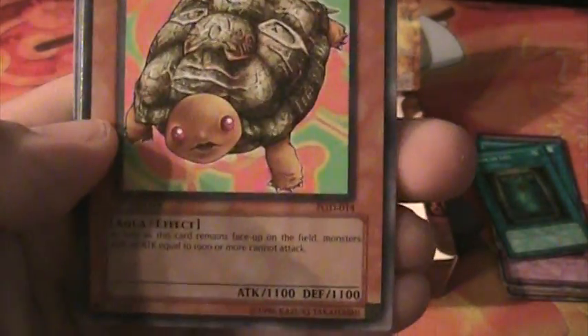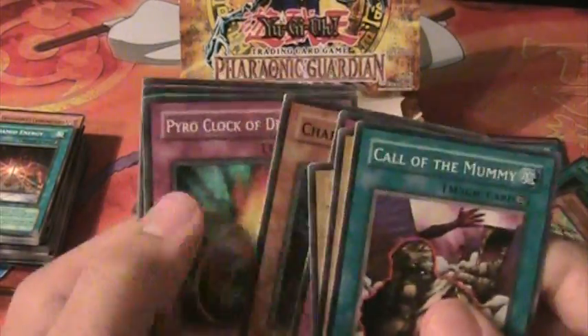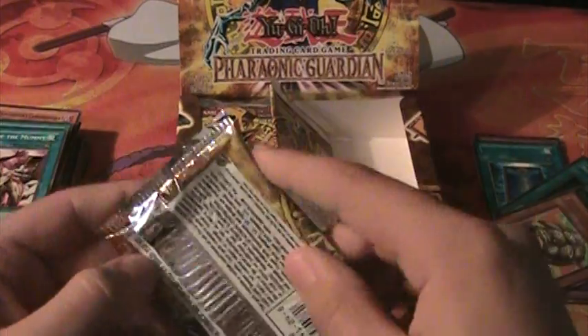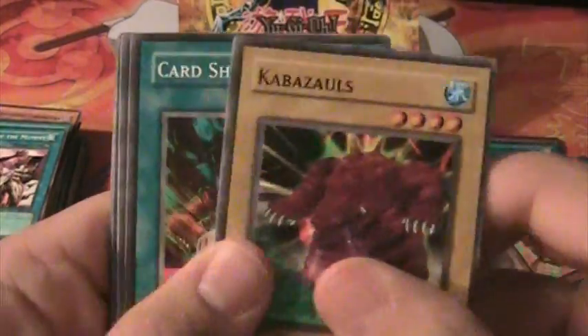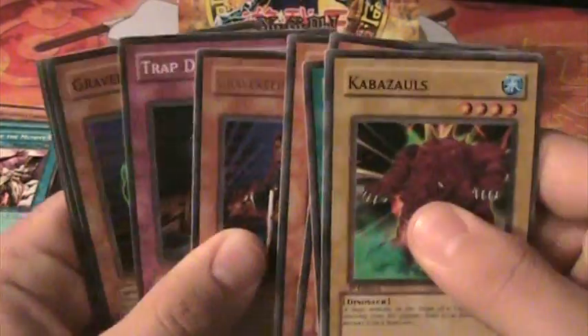Gora Turtle — I don't even remember that card actually. Gravekeeper's Watcher. Cool looking dude.